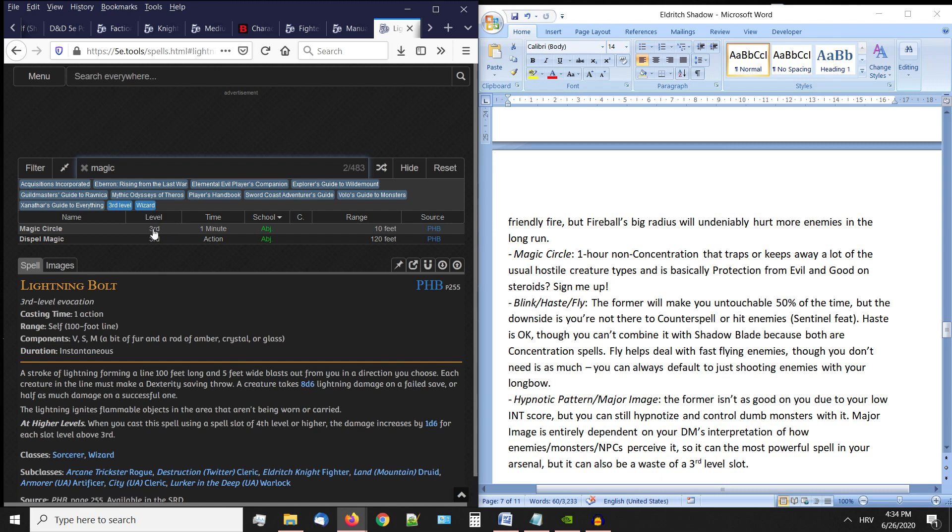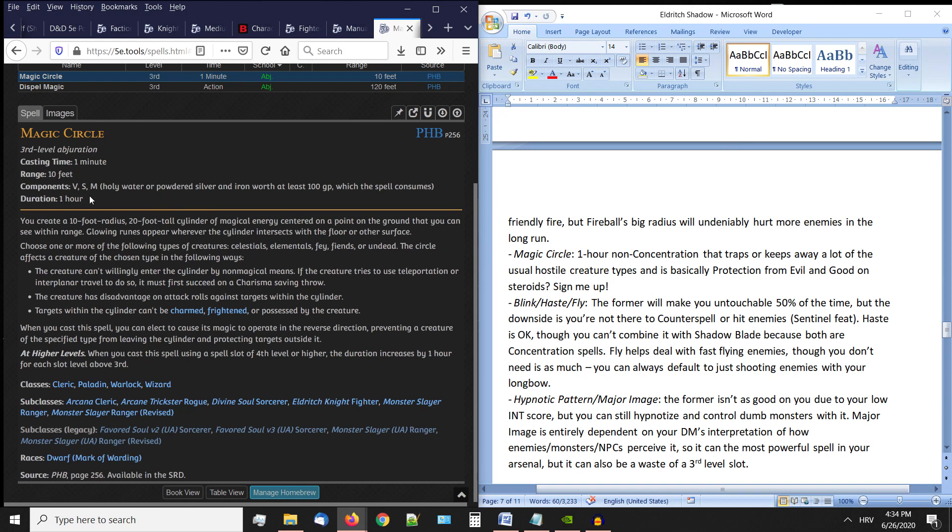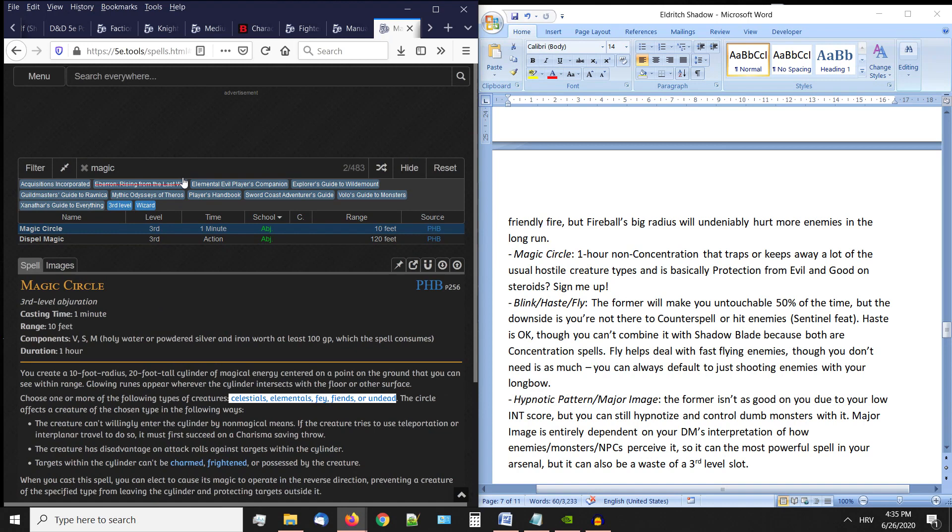Magic Circle is similar to Protection from Evil and Good but covers fewer creature types — it doesn't protect against aberrations. It's worth taking since you have to fill abjuration/evocation slots anyway, and whenever it does get cast it's actually useful. People don't often take it, but breaking the mold and using it can pay off.